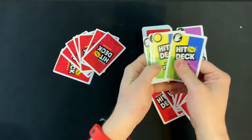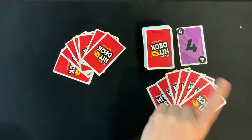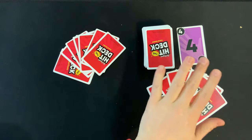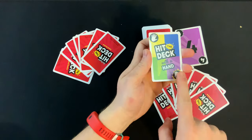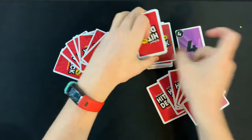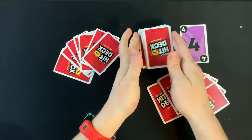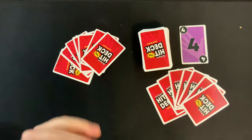If the card that's flipped over has words on it, the player to the left of the dealer has to deal with whatever those words are — we'll talk about how word cards work a little later. The only card that can't start at the top of the discard pile is the Hit the Deck with a Hand card. If that happens to be the first card flipped, bury it back into the middle of the deck and draw the next card until you get one that isn't that card.